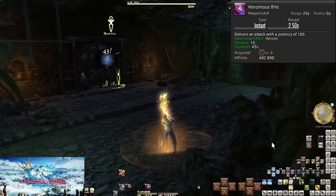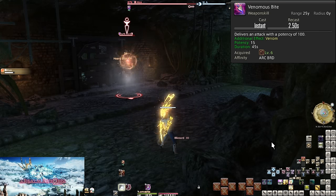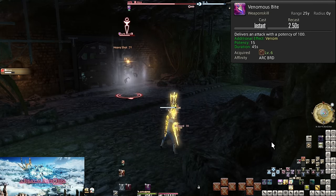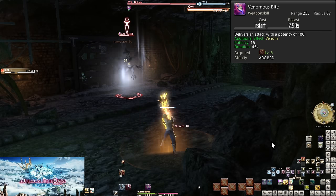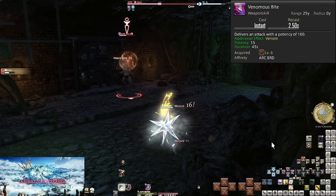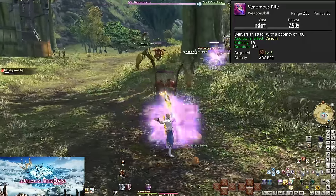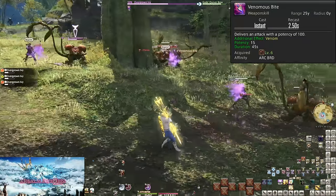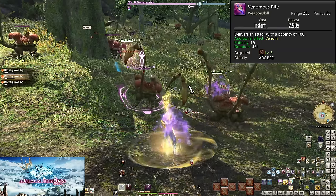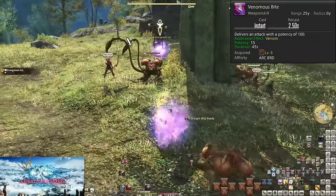Level 6: Venomous Bite. This does a small hit of 100 potency to a target, but also applies a damage over time effect of 15 potency for 45 seconds. DoTs work on server ticks of 3 seconds, so divide that out and we get 15 ticks — 225 potency from the DoT, or 325 potency total. It takes at least 12 seconds to be equal to one Heavy Shot, which is a decent length of time. At this low level enemies might not live that long, but get used to putting your DoT up anyway — it's worth a large chunk of damage for every enemy you can get decent durations on.